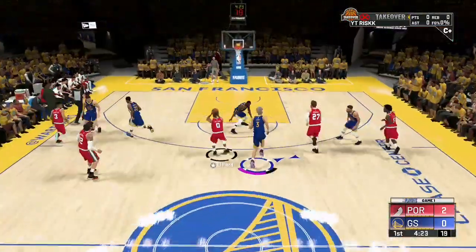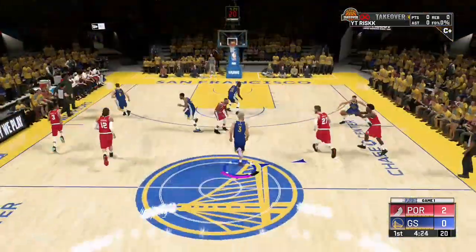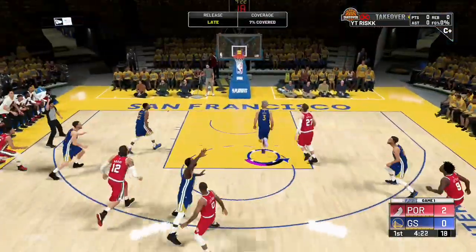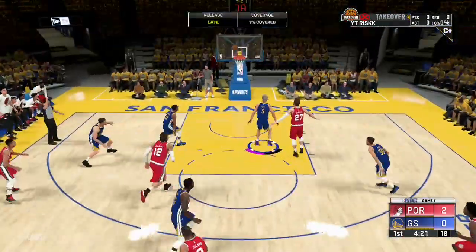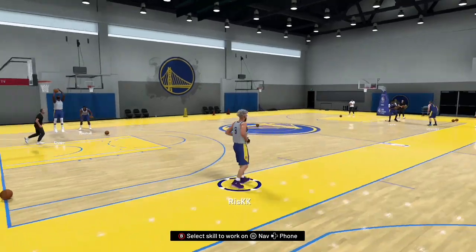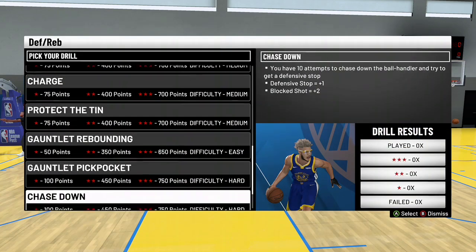That's all we really have for MyCareer. A lot of this stuff may seem self-explanatory, but a lot of people still struggle with things like getting blocks, steals, shot contests, and stuff like that. Always make sure you're playing on pro difficulty, or maybe even all-star if you want slightly more rep without it being too difficult. Now I have one more method to show you guys in the training facility. After every MyCareer game you will get 4 personalized drills. To unlock these 4 drills, all you have to do is play 10 MyCareer games — you could sim out of them — and you'll get it within about 30 minutes.